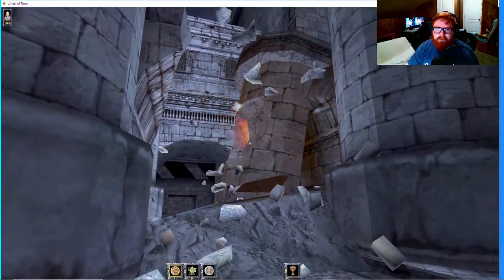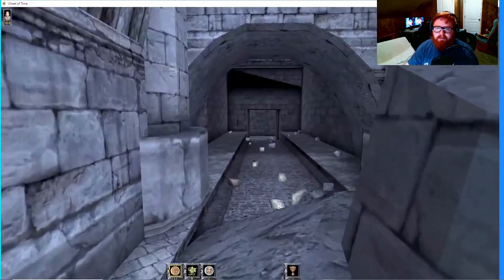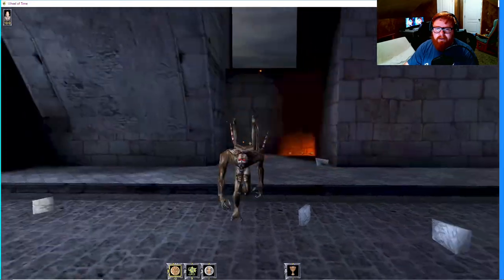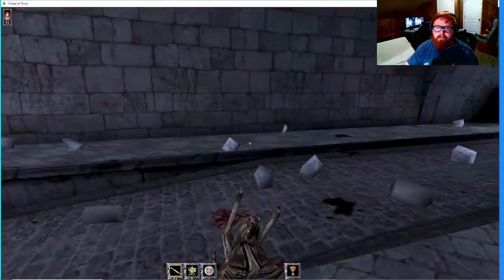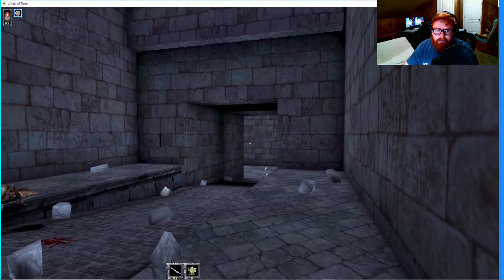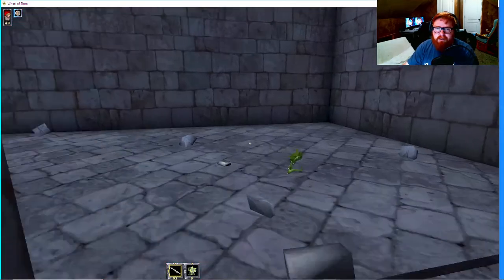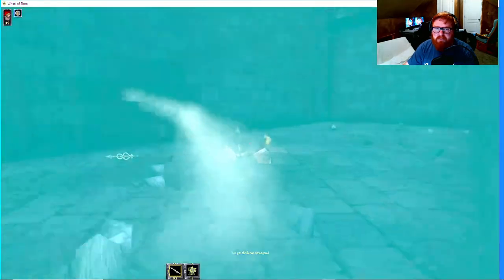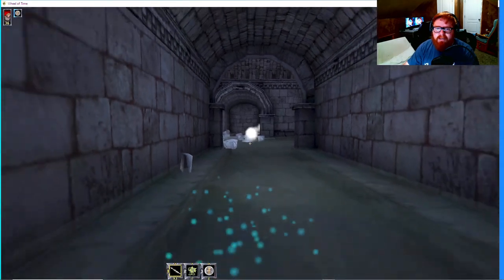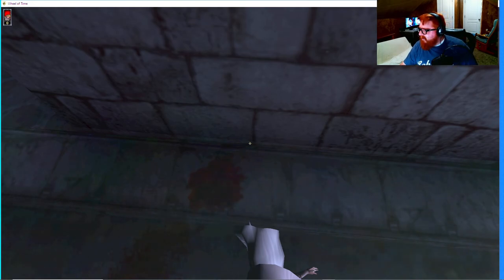I remember there are some creatures hiding in here. Oh, there's Mashadar - ooh, creepy! Yeah, I'm stuck. That's awesome - I forgot about this. So these are like tendrils of smoke - they have a presence. I didn't even see it - killed me! We are not about this game. Yeah, the game is not for everyone, I understand that. Let me look through the chat for a second - I want to make sure I didn't miss anything.